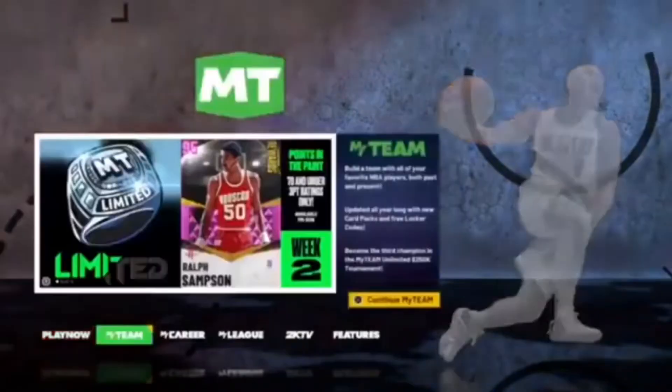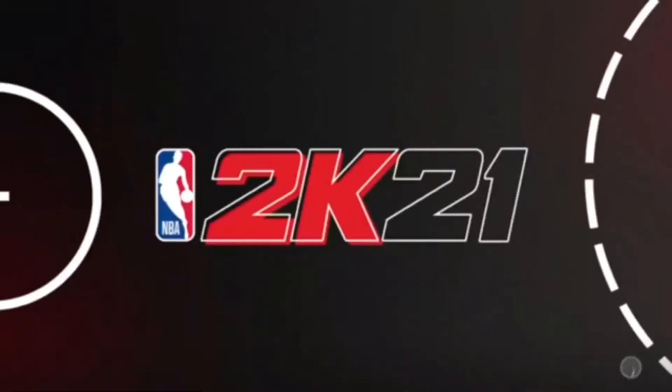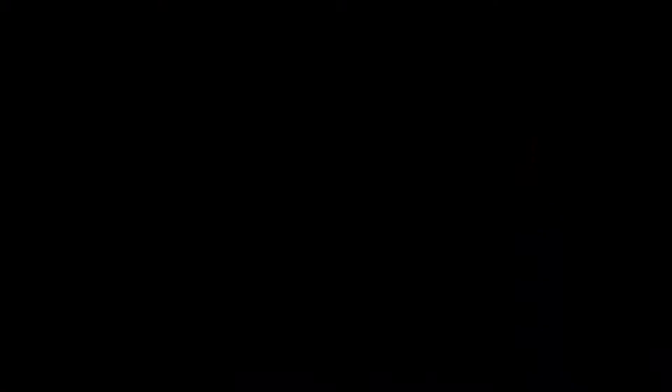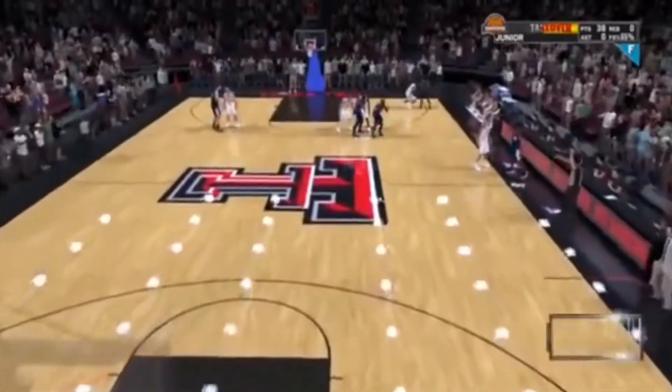Now what this does — for some reason this glitch still works in college. You guys are gonna realize it looks similar to another glitch, the VC glitch, but this still works. So you're gonna close your application and load back into NBA 2K21 on your new player — in this case, we're gonna load back into the college save file. When you save and quit, it basically creates a save point that you can keep going back to, and that is what we want.